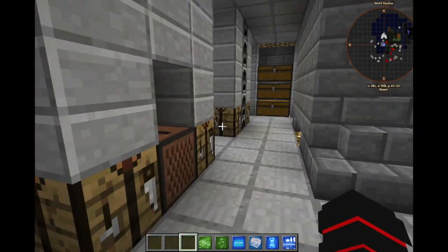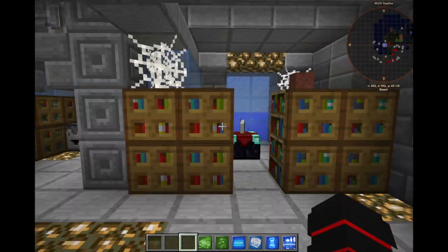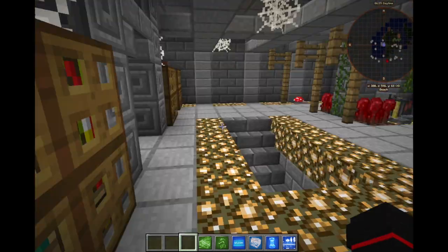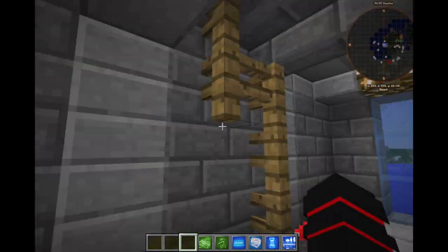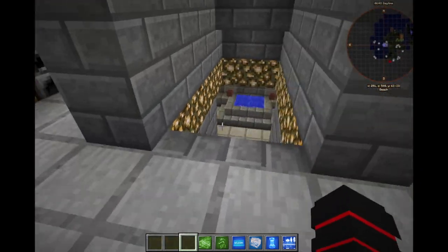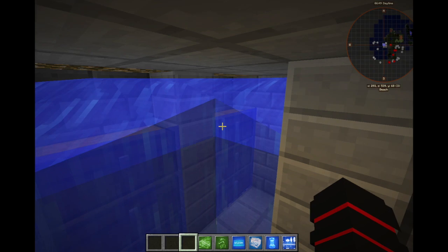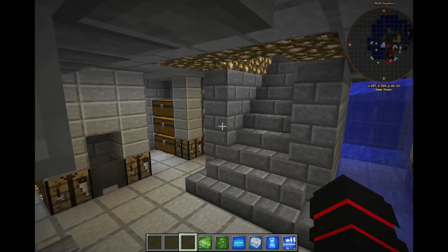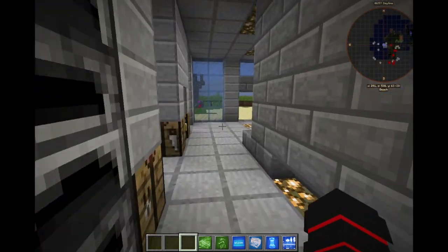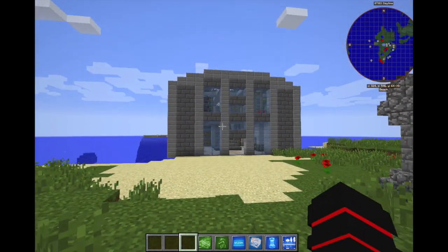It has a ton of storage space, music boxes, and an ender chest — pretty awesome. Then you have not one but two enchanting tables with what I think are level-30 enchants, and some brewing stands over there. There's even a second level on the backside. There is a glitch here but it's an easy fix. This is damn impressive — that's the warehouse, just a completely instant build.